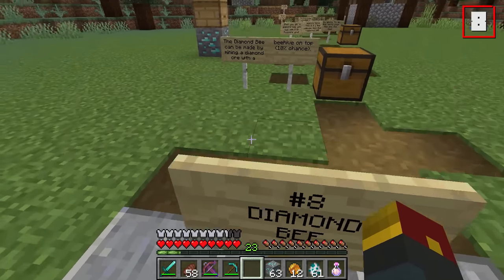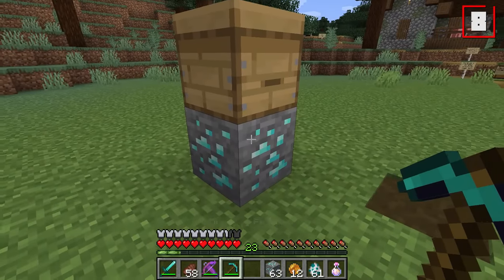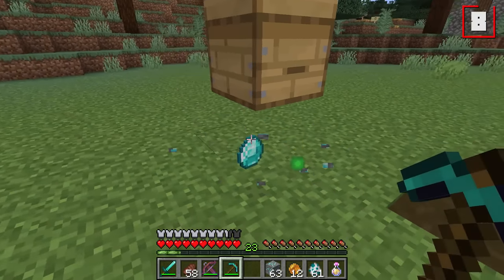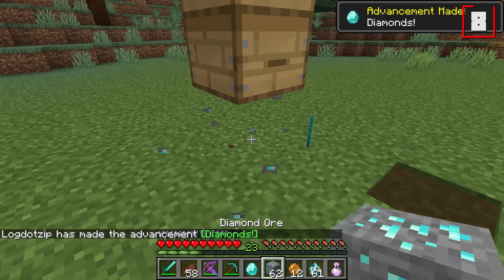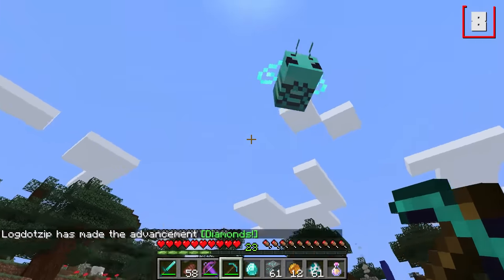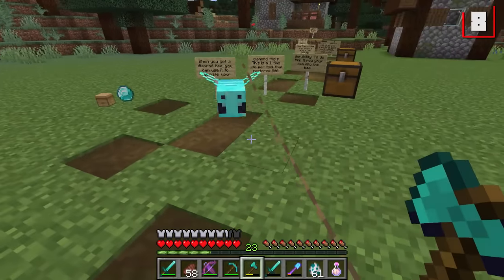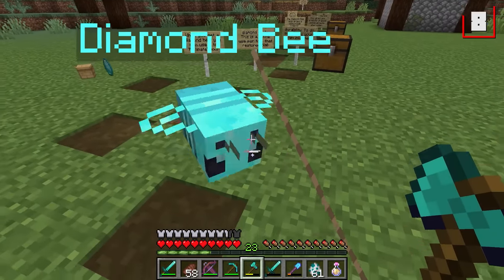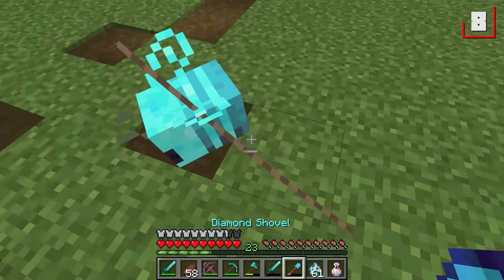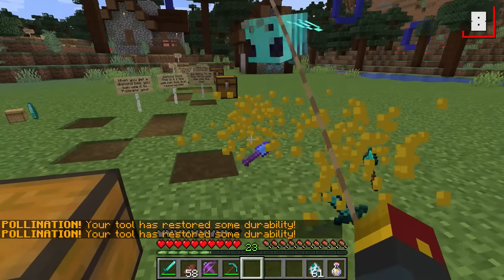Up next is the diamond bee. You've got a 10% chance of a diamond bee spawning in if you mine a diamond ore found underneath a beehive. You are a shiny little wonder. You can use this bee to great effect — you can use your diamond bee to restore durability on your diamond tools by throwing it. Check out the durability on my axe, my sword, and my shovel. Throwing it right on top will cause it to restore durability of these objects.